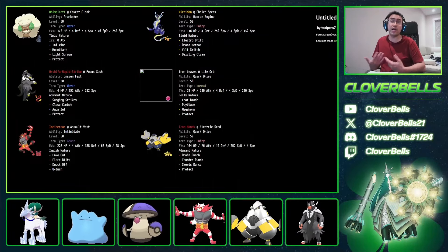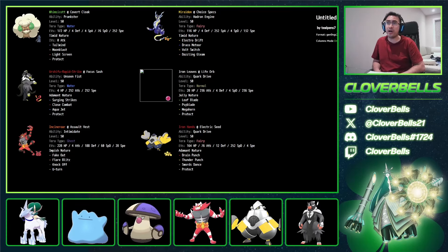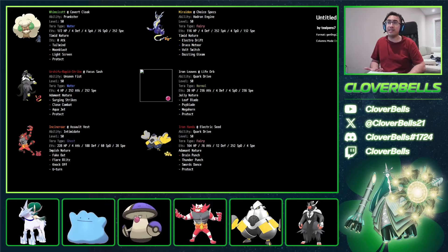So there you have it — our rendition of the Rank 1 squad. Let me know what you think of the Terra types: Terra Normal Iron Leaves, Terra Fairy Iron Hands, Assault Vest Incineroar, Terra Fairy Miraidon with Dazzling Gleam, and Light Screen Whimsicott. I think it's a smart team in the way it was constructed — it really brings out Iron Leaves' full potential. There's so much Rillaboom and Indeedee running around, and Iron Leaves doesn't really care about those options. Even though Iron Leaves is weak to Calyrexes, you have Terra Normal available, and Megahorn does tons of damage to Rillaboom, Indeedee, and the Ice Rider.